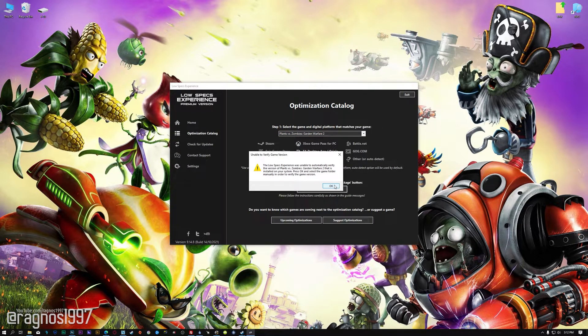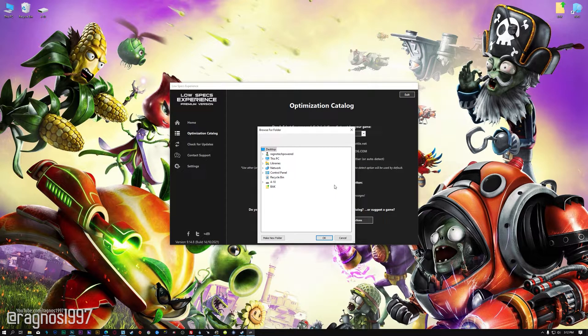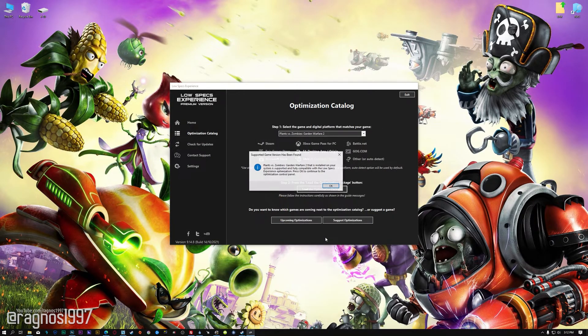Now, if the Low Specs Experience does not automatically verify the installation location, simply select the location where your game has been installed. Press OK and the optimization control panel will load.